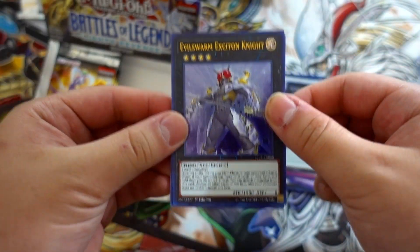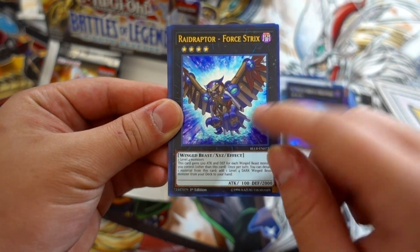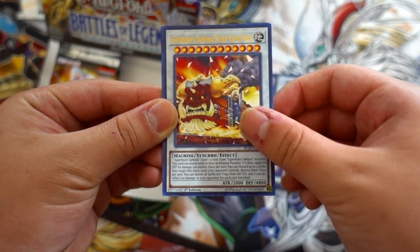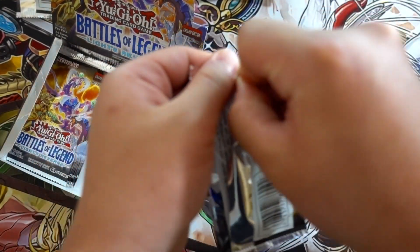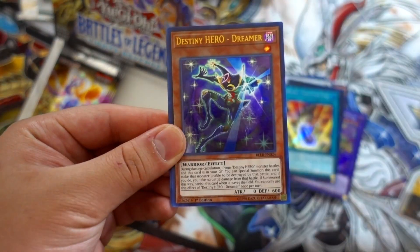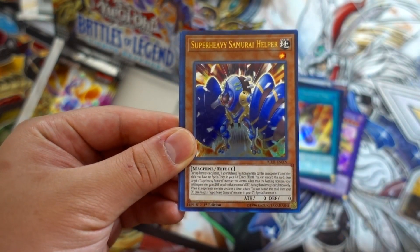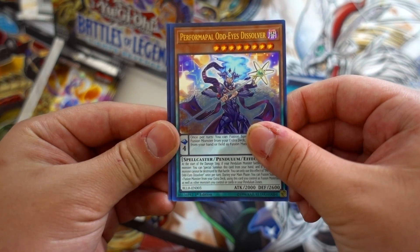Next pack: Evilswarm Exciton Knight — that's our third one. We dropped our Force Tricks, a really beautiful reprint. Steam King and a Double Evolution Pill — that's our second copy of Double Evolution Pill; you don't want too many copies of those.